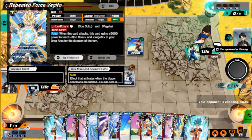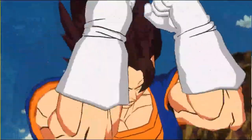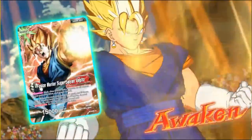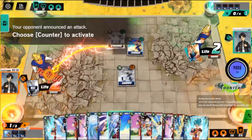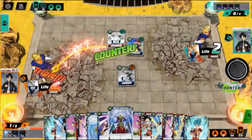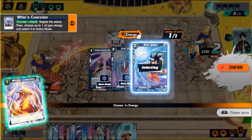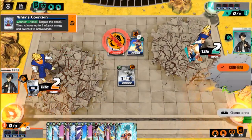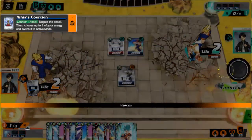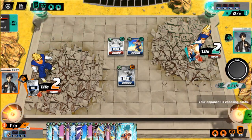Might as well get the plus one. Triple strike — okay. We definitely got a Wises Coercion that. My brother in Christ, why would you let me attack you this many times? I just don't get it.